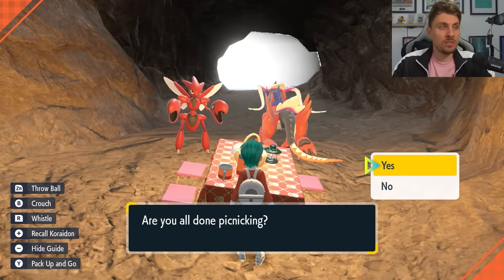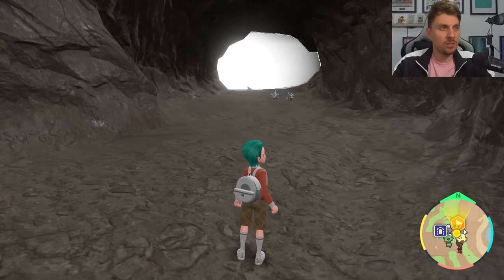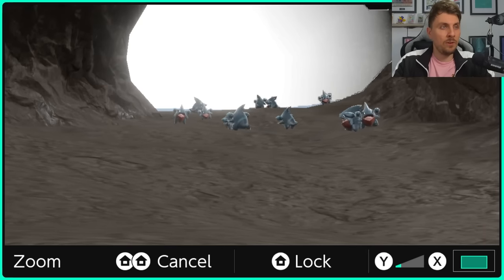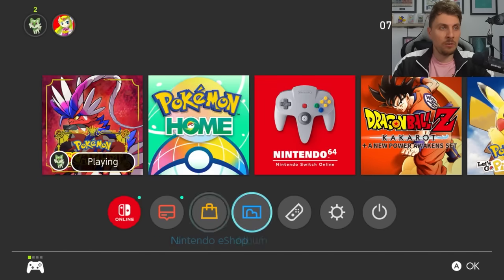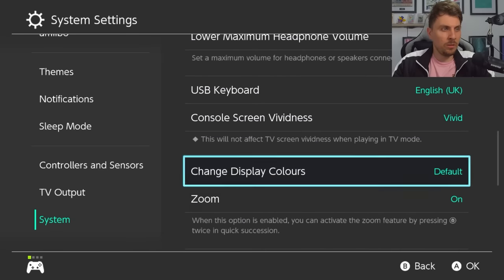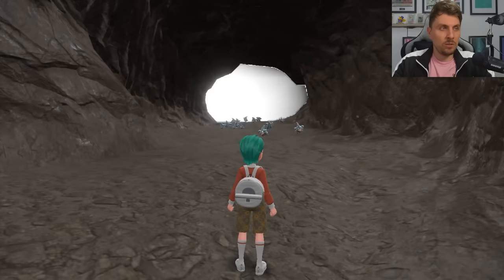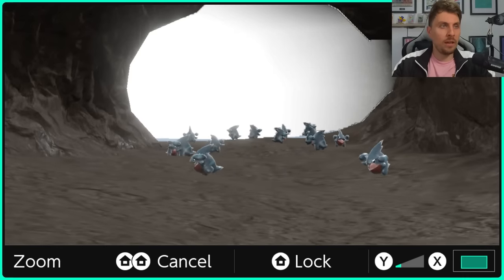Once you've got that set up you want to just take down your picnic and watch all these Gibles come in. You can use your camera function to zoom in a little bit better, and you can also use the zoom function by double-tapping your home button to zoom in even further. To set up the zoom function, go into system settings, then system, then zoom, and make sure it is on. Toggle it on and that will allow you in-game to put your camera on, hit the home button twice, and it'll zoom in a bit further — giving you a better way of spotting the shinies.